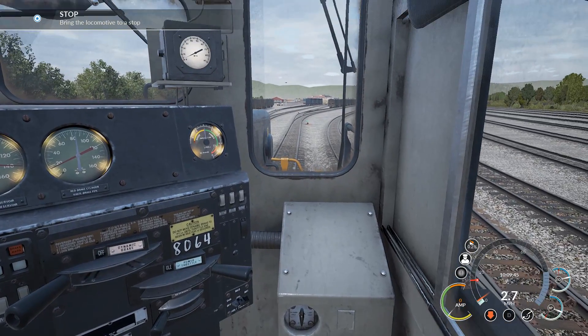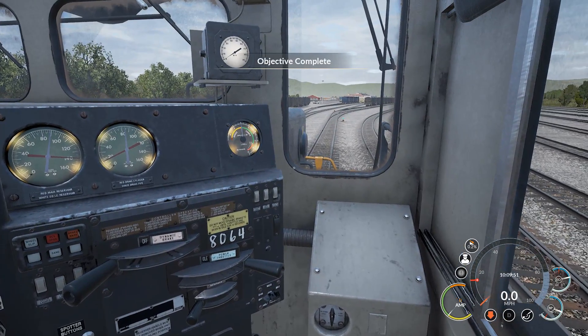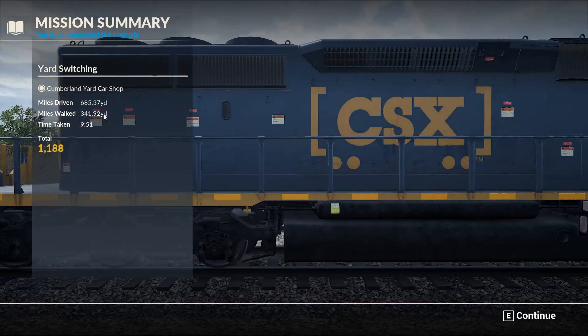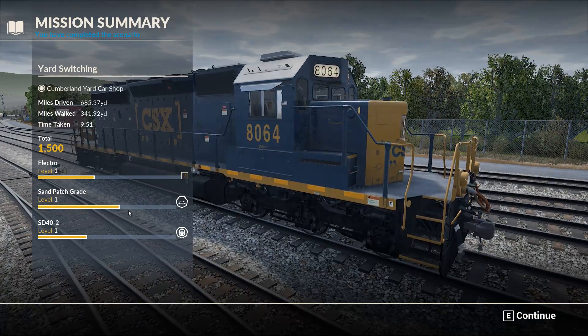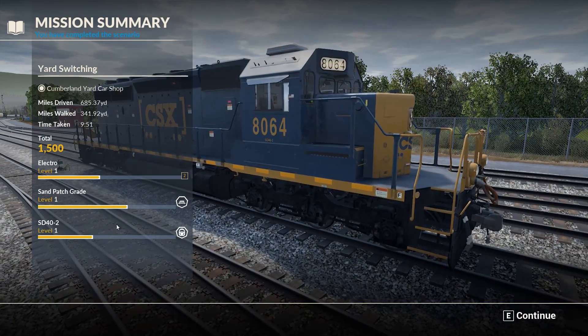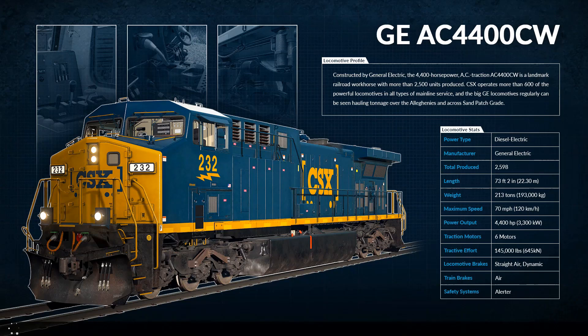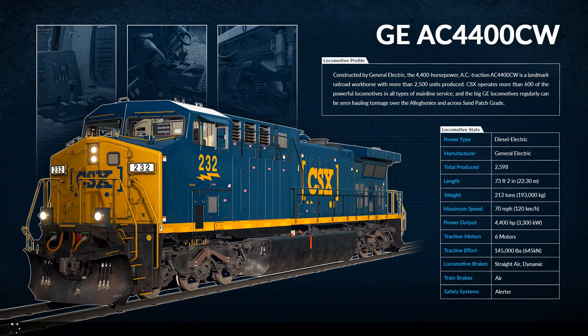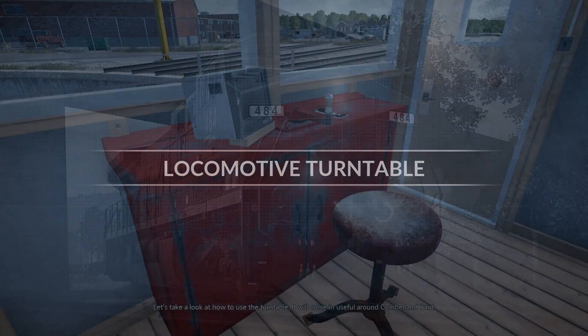I don't know what the dynamic brake is — we haven't covered that yet, so we'll have a look at that in the future. Objective done! We're now Level 1 on the Sand Patch Grade and on the SD40. Let's see what the next tutorial is — we can probably do one more and then call it quits for this episode. Hopefully you guys have enjoyed Train Sim World CSX Heavy Haul. This is the first episode — I plan on doing a few more, and whenever a DLC comes out you can rest assured we'll be right on it.